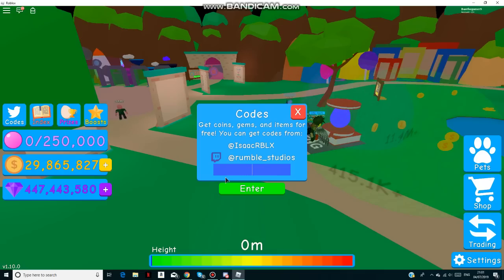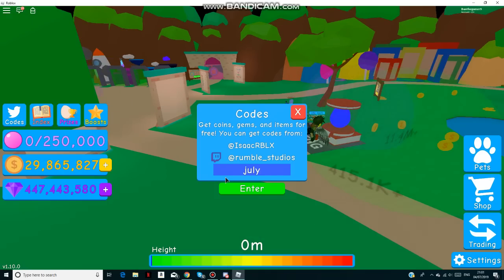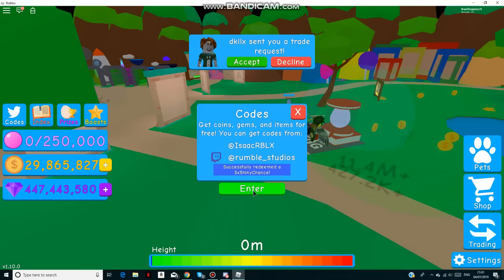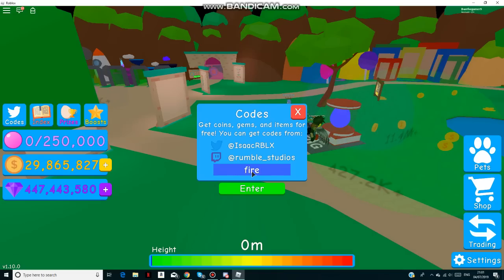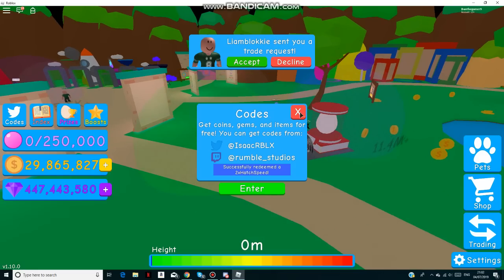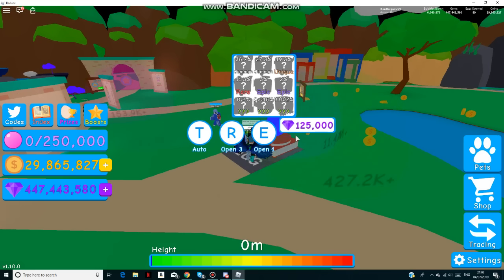The first code is 'July4th' - just enter that in and that gives you two times luck. We have Uncle Sam. Enter the second code in like that and you get three diamonds shiny chance. After that we get 'fireworks' - enter that in and that gives you two times speed.